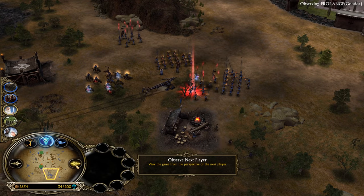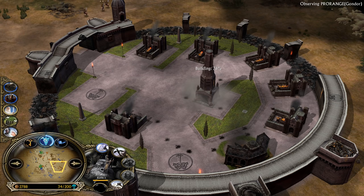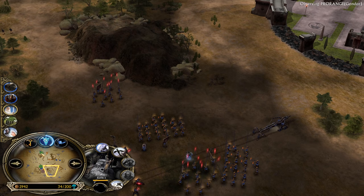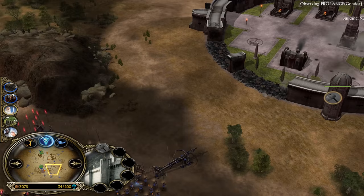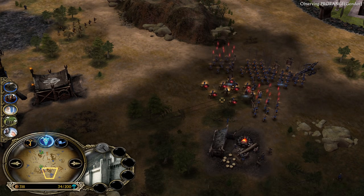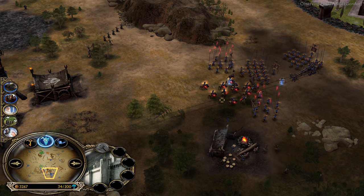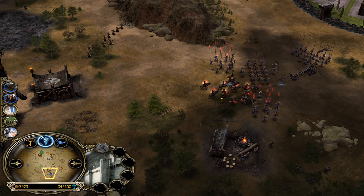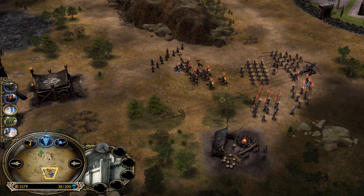16 power points collected — just 4 more and we will see the Durin's Bane summon, ladies and gentlemen. Gondor player will get the chance to summon Army of the Dead a bit sooner — he's only 1.5 power points away. Which means the Isengard army is looking at an Arrivederci moment. With that, Lurtz and Saruman will die. Only Warg Riders might get away, but slow infantry and heroes on foot — Army of the Dead will run them down.